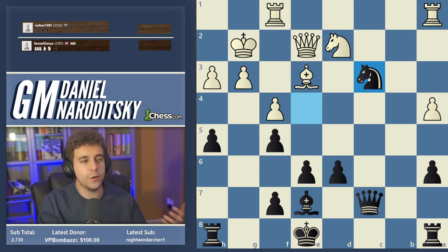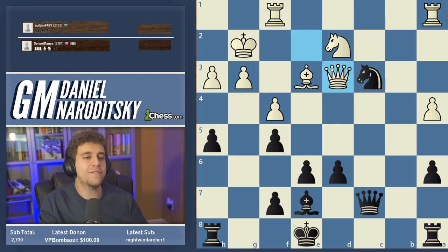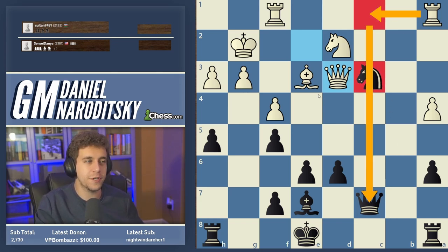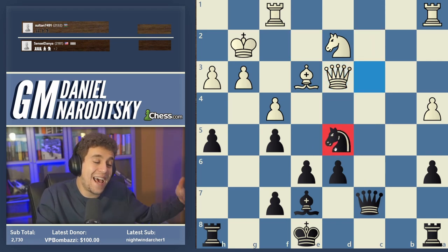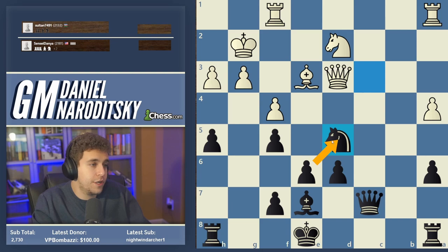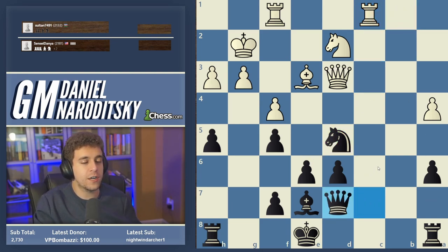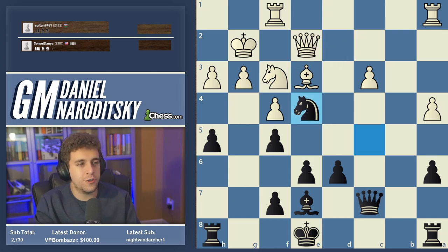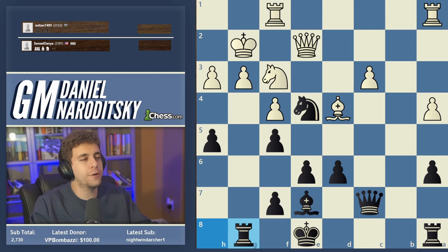Logistically, knight d2 is not scary for many reasons. Knight takes c3 is probably best. You have to be careful — White is threatening rook c1 and bishop d4. So you can drop the knight back to d5: not as great an outpost as e4, but a pretty good square. After rook c1, tuck the queen to d7 or shift it to b7 to x-ray the king — probably even better.